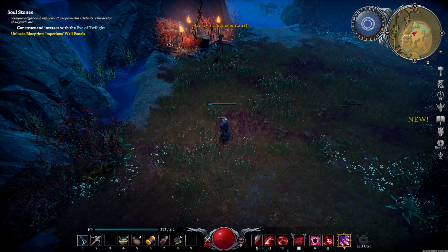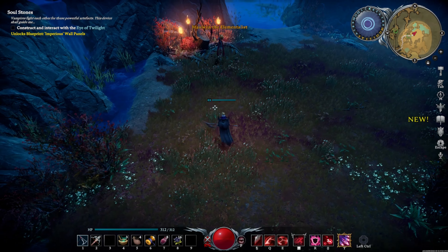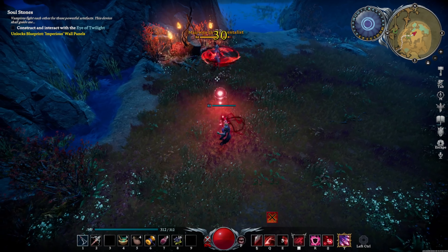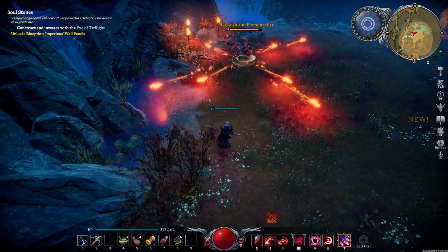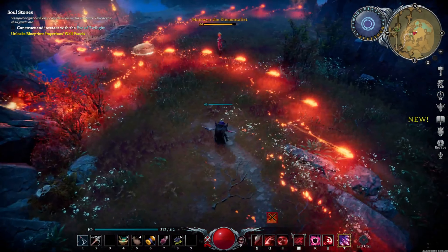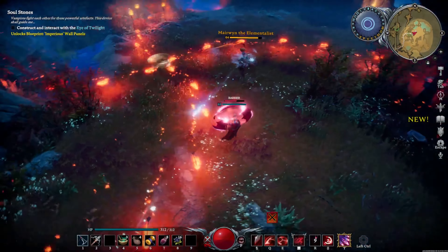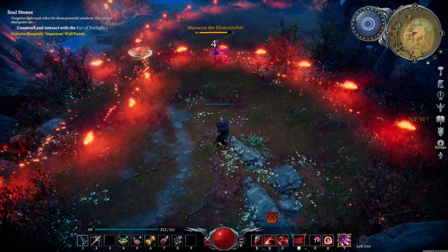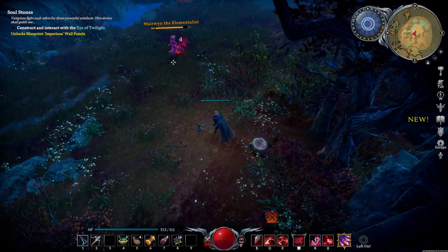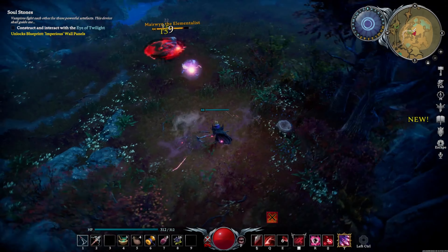First and foremost, you always want to taunt a boss for good measure — that's realistically how you start the fight. For her first move, she has fire that goes in a spiral shape and swerves throughout the field. If you're up close you're going to find yourself in serious trouble unless you pop out your spell shield, so you're better off staying farther back.